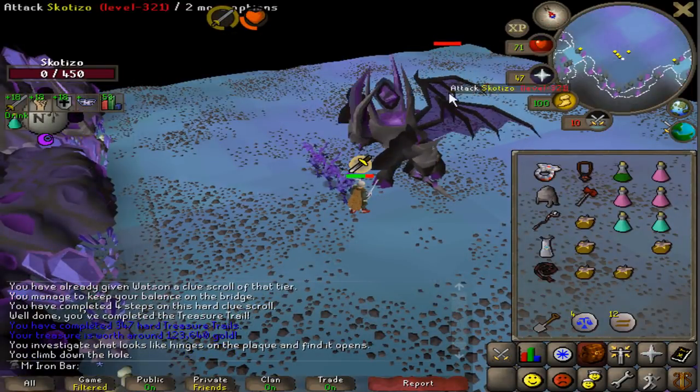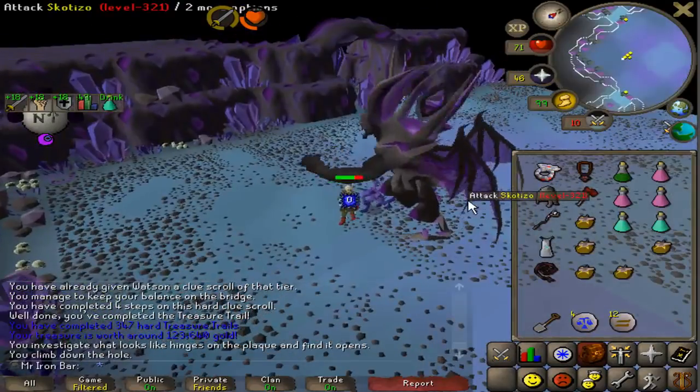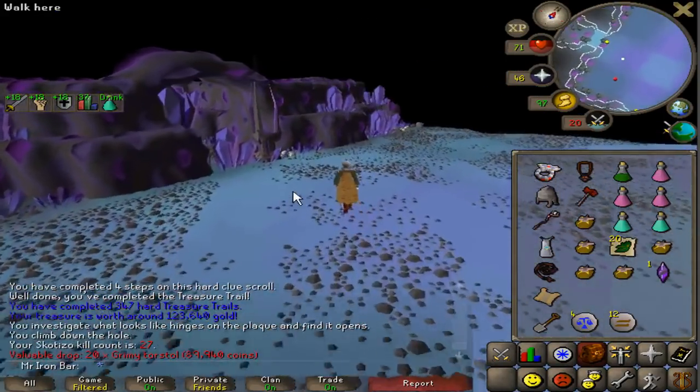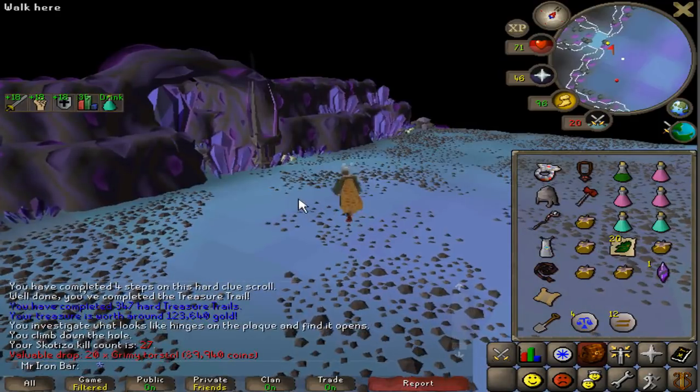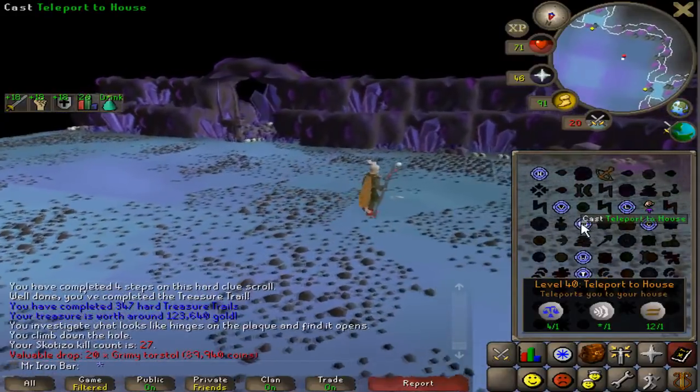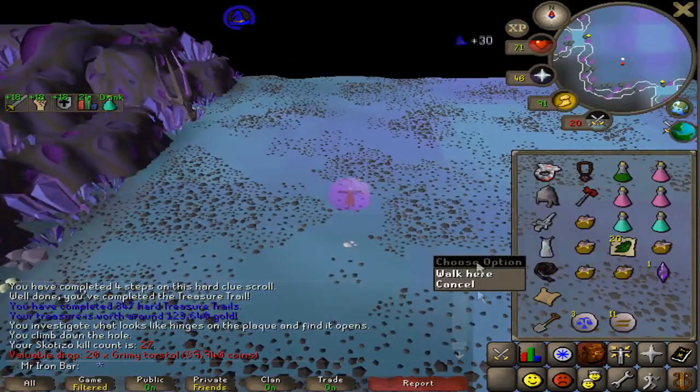Last kill out of totems once again. I'm at 27 Skotizo KC post-update with the pet and all that stuff, so still got ways to go before a pet drops or something.